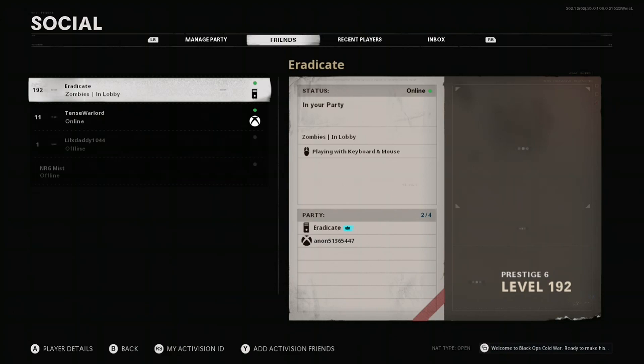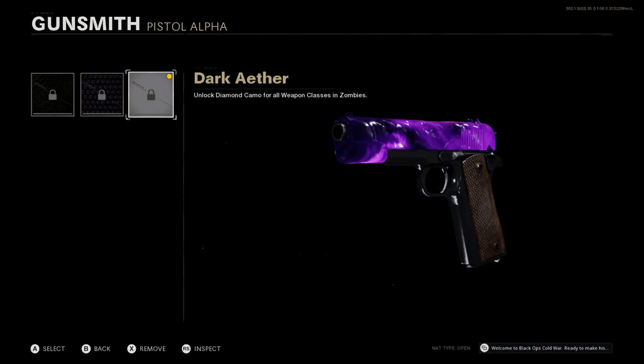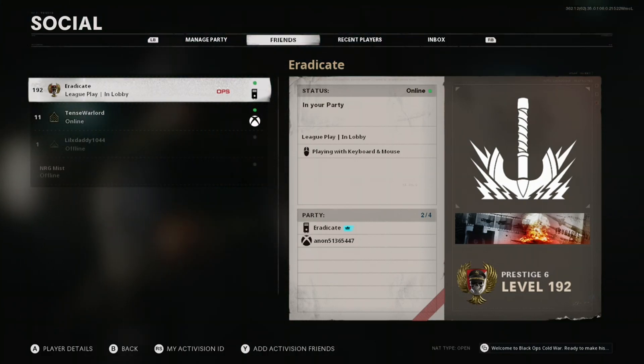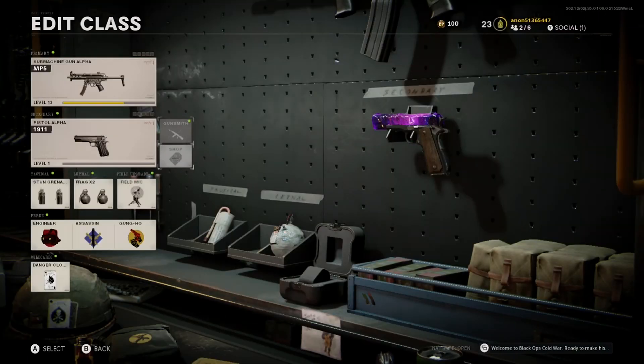Once you're in league play, back out of social, then select dark aether even though it's locked. Hit the social button again and tell your friend to go into multiplayer. Once you're in multiplayer, back out of the social screen and select dark aether again — and there you go, it will finally stick to your weapon. Now you can put any attachments you want on your weapon.